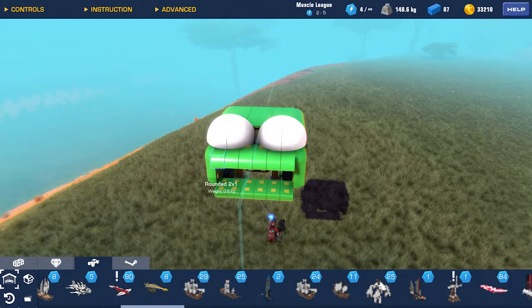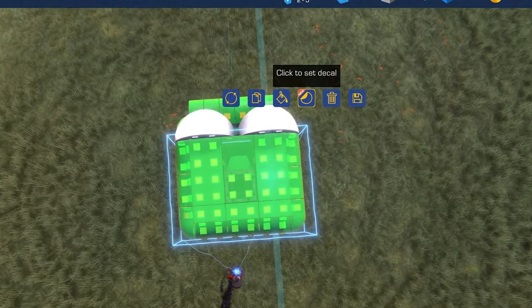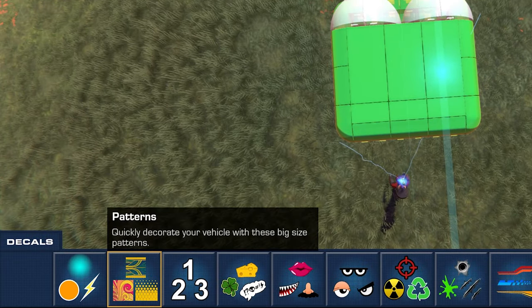Using decals is easy. Just go into build mode, select one or more blocks, open decals, and start applying them to your creation.